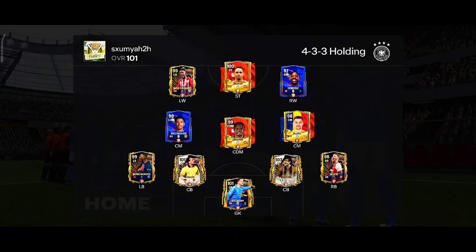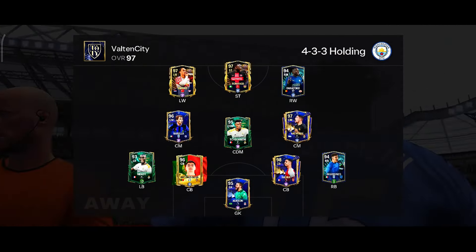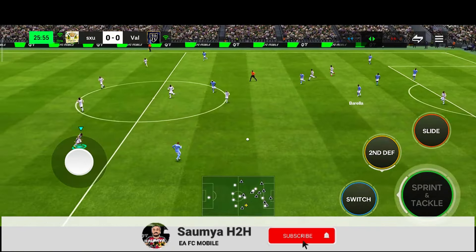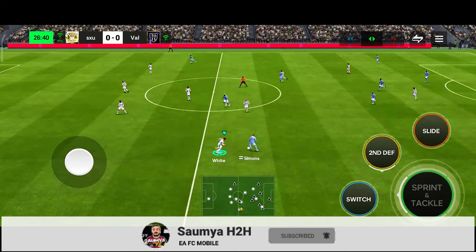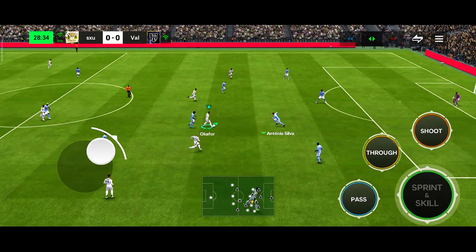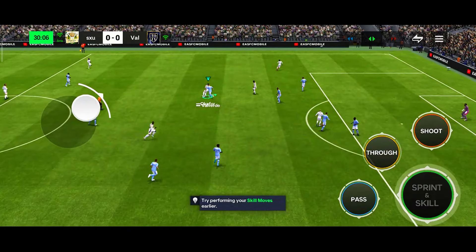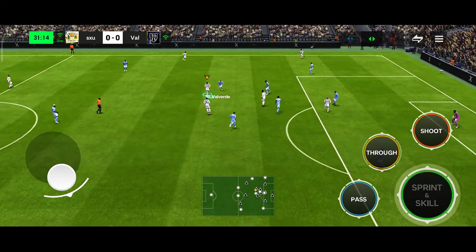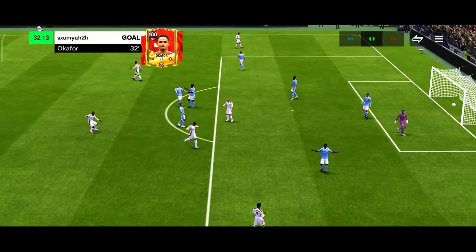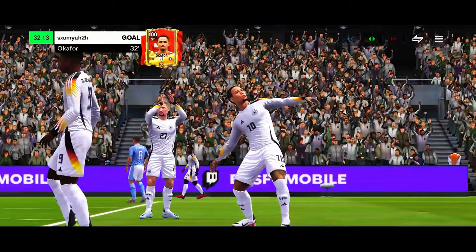Let's go for the next match. In this match also I am playing from the home side against Valtan City. He is using Fort City formation as well — looks like a decent team. He is doing a quick build-up. Olaru, quick pass to Okafor. Okafor with the lane change, lane change once again. Okafor still has the ball with the fake shot. Let me go for the power shot — and look at the power shot finish from Okafor from the long distance. That is a beautiful finishing from Okafor.